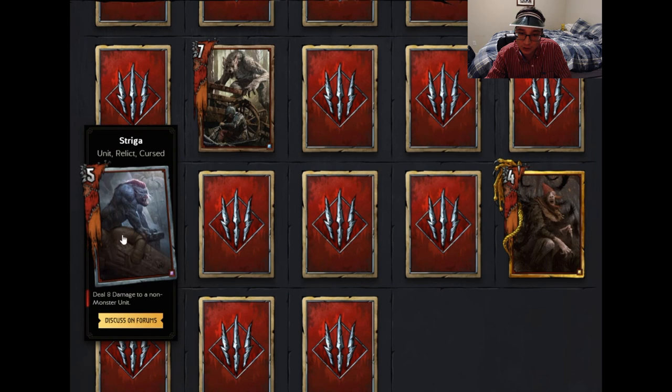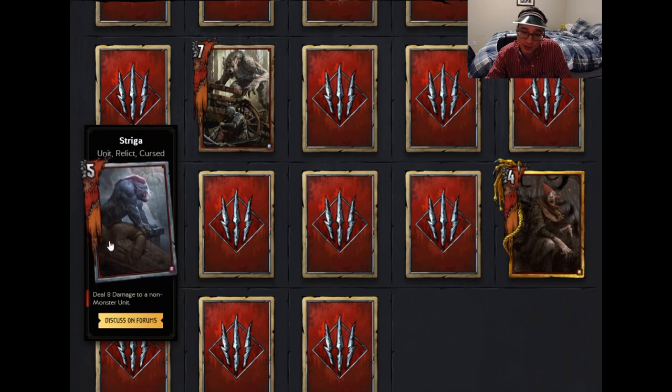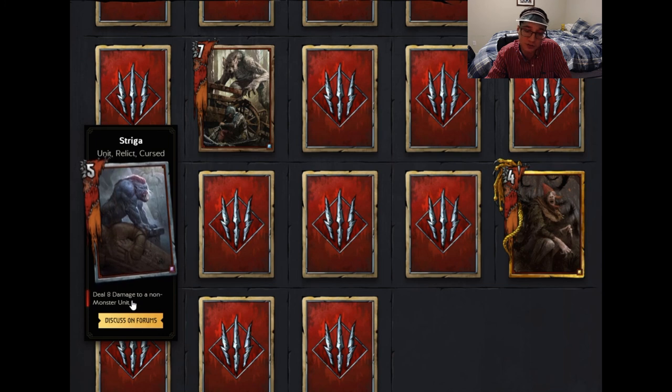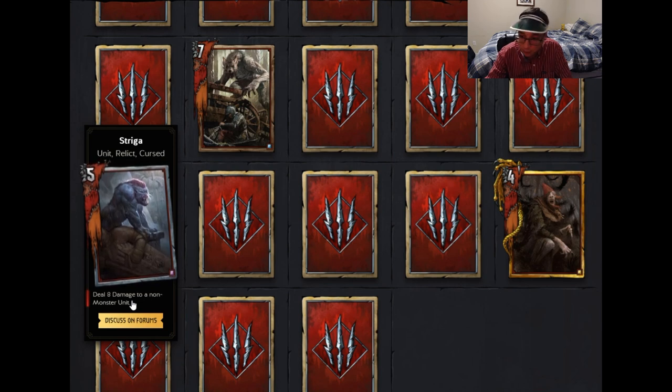The next card is Striga, a unit relic cursed that deals 8 damage to a non-monster unit. The relic tag is important because there are going to be relic synergies in the game. The 8 damage is especially relevant against Northern Realms, which has lots of cards you want to remove before things like Henselt tutors three more machines onto the board.